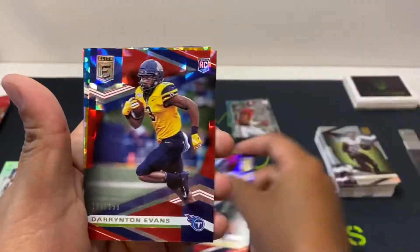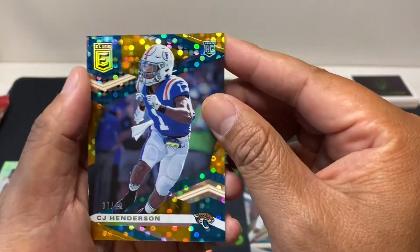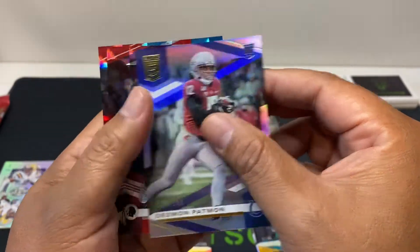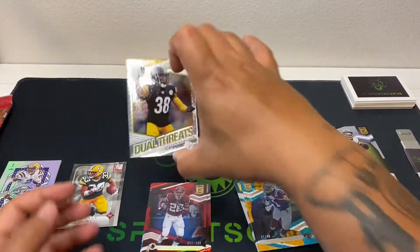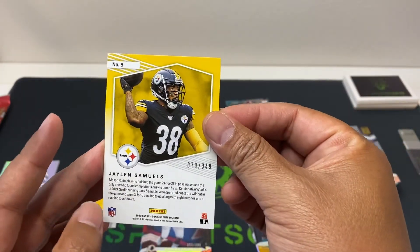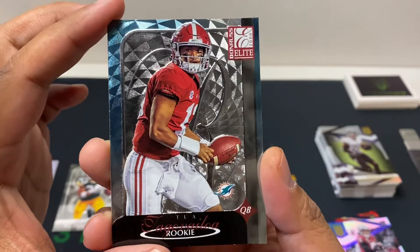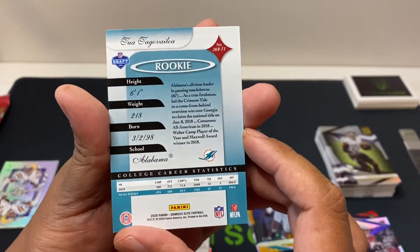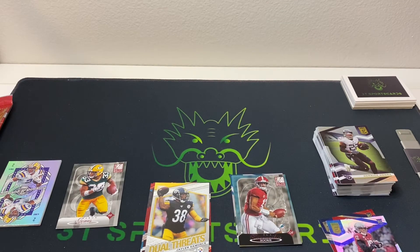Another rookie numbered — Darius Robinson Evans, another rookie CJ Henderson out of 49, another rookie Desmond Patman 799, Adrian Peterson 399, Ryan Fitzmagic 399, Dual Threats Jalen Samuels at 349. Not numbered but Donruss throwback 2000 — really like that card. That's it guys, thanks for joining! Hit subscribe, hit the likes, I appreciate your support and I look forward to breaking more boxes with you guys.